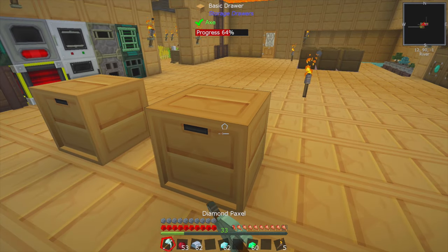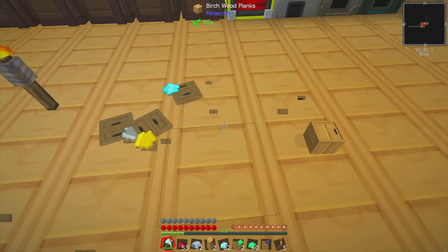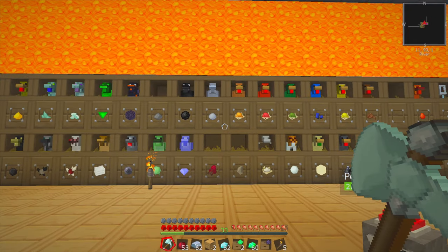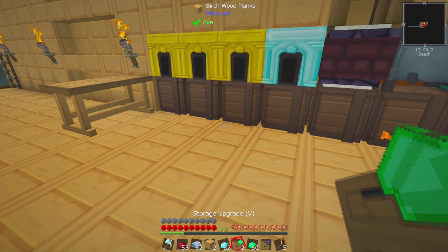I wonder how you get the upgrades out of these things — do you just break them? Apparently so, and that just spits the upgrades back out. I don't want the barrels to spit out their upgrades because then they'd also spit out their items. But still, it's nice to be able to get these things back.